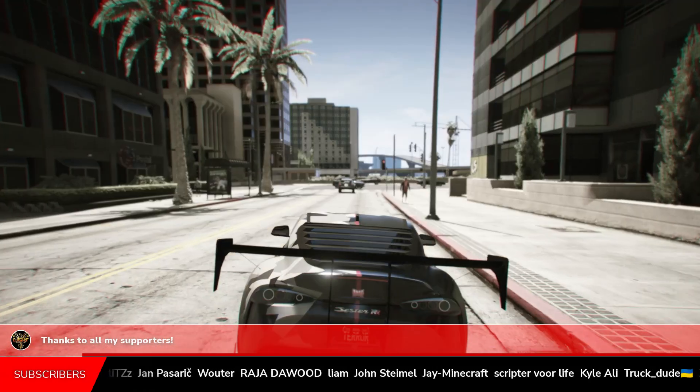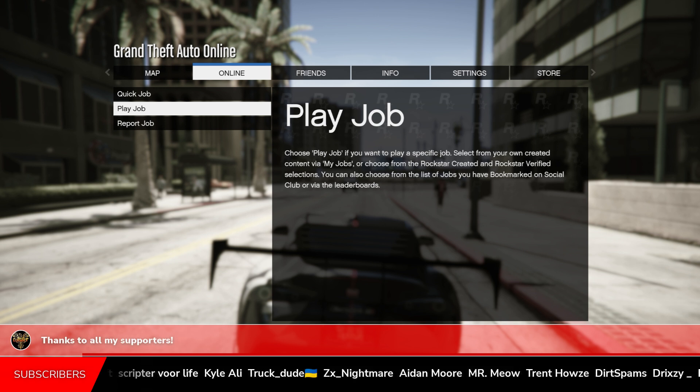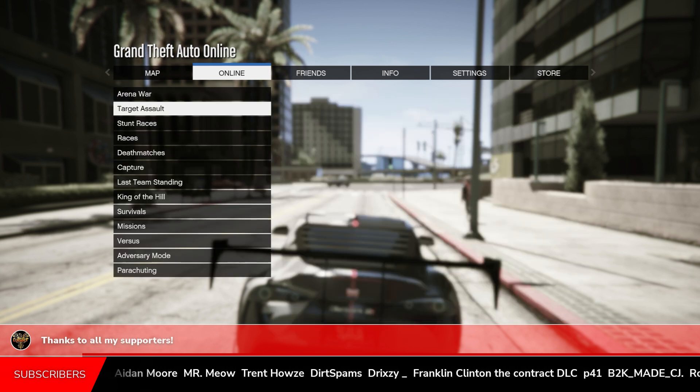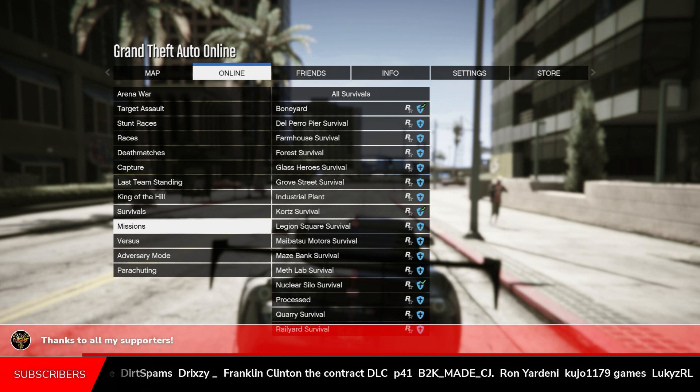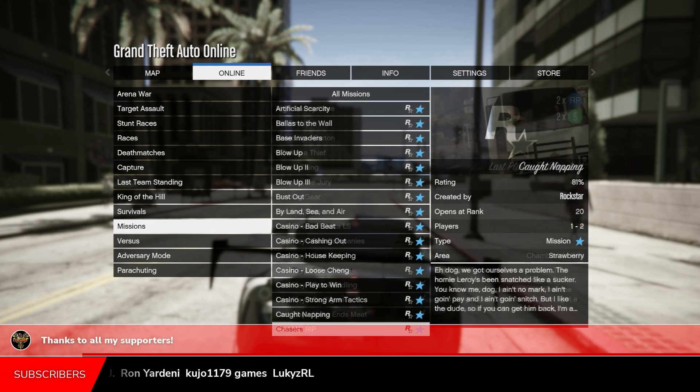The first thing you want to do is press Options, go over to Online, go over to Jobs, go over to Play Job, go down to Rockstar Created, head down to Missions, and then scroll down until you find Last Play and Product.